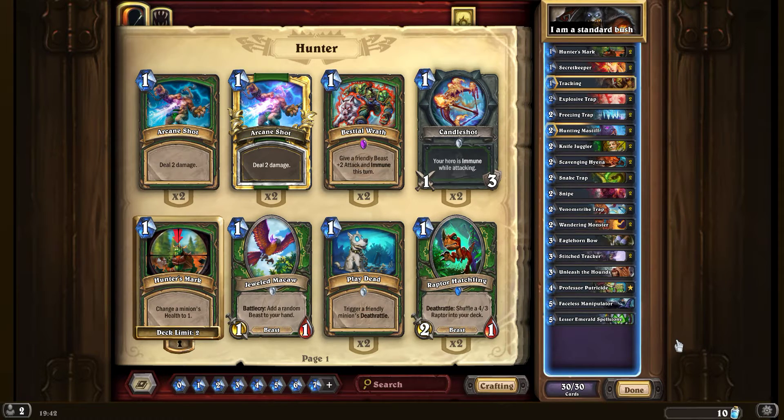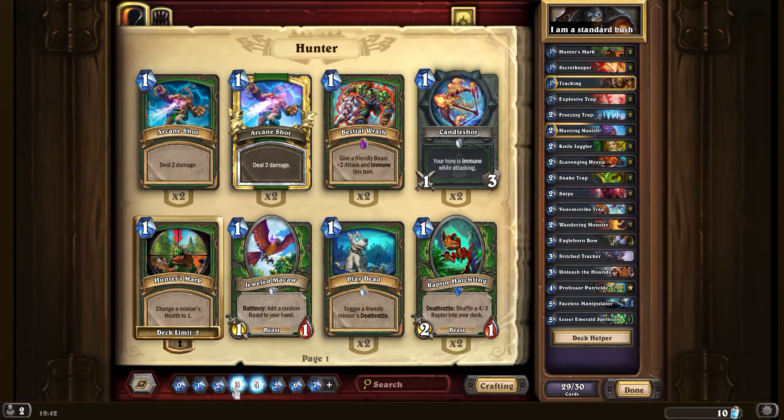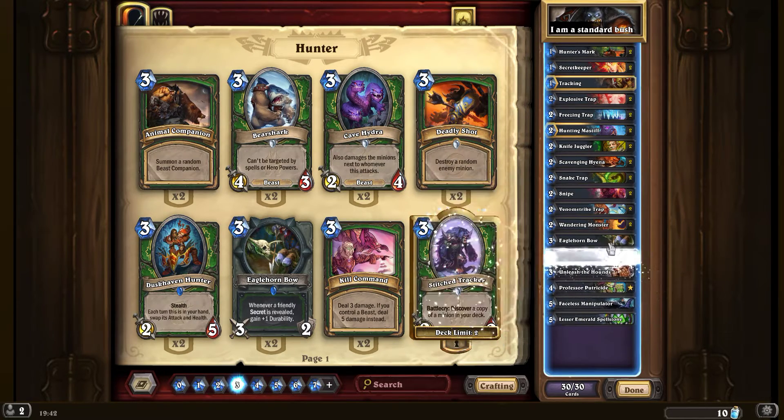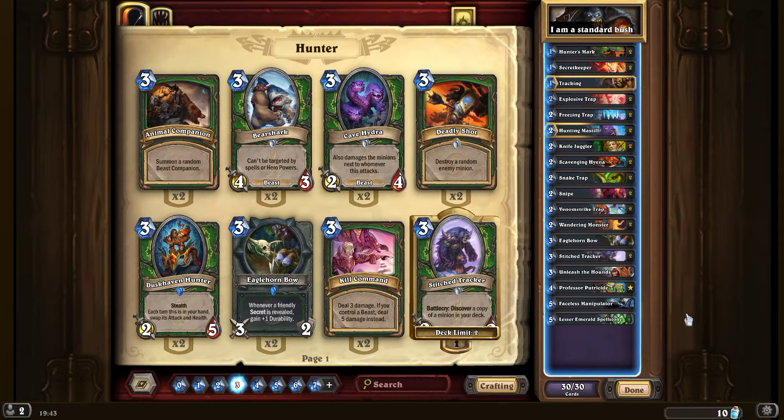It's still the same old hunter secret deck as the 'I am Bush' was. We have lost the web spinners, which is a bit of a shame because they contributed well to scavenging hyena and had the chance of summoning King Crush if we were lucky. We've also got stitch trackers, which are very good because they'll discover a copy of a minion that you've got in your deck. As we don't have too many minions there's a high chance they'll summon another Professor Putricide - another way of getting him out really early. I hope you've enjoyed it - I'll put the deck code in the comments below, good luck if you want to try this deck, and keep having fun with Hearthstone!